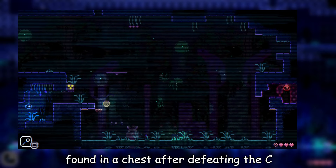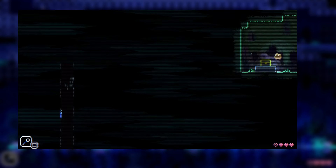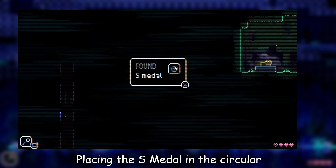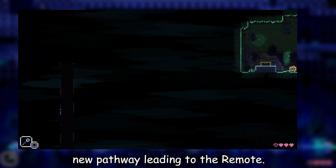The S-Metal, found in a chest after defeating the Chameleon Boss, unlocks the Remote. Placing the S-Metal in the circular recess beneath the animal statues opens a new pathway leading to the Remote.